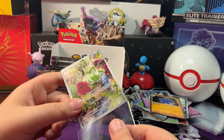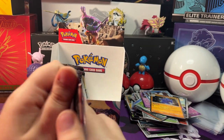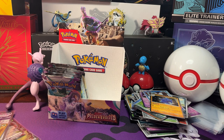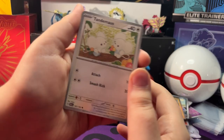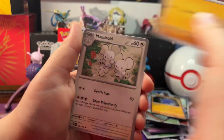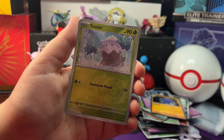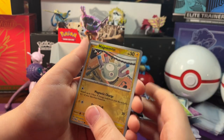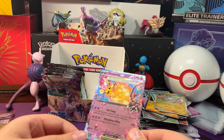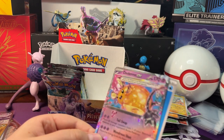So here's that Sprigatito Illustration Rare — that's a really nice card, now this is my favorite pull so far! Let's get it in a sleeve. Next pack: we got Candy Mouse, Sprigatito, Magnemite, Mackley, Mouse Hold, Pinkacuff, Pomo. Reverse Holo Snover, Reverse Holo Magnemite. And a Holo Denae EX — I'm gonna guess Dark Energy, it's Water Energy behind it.